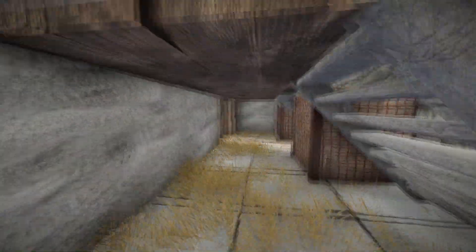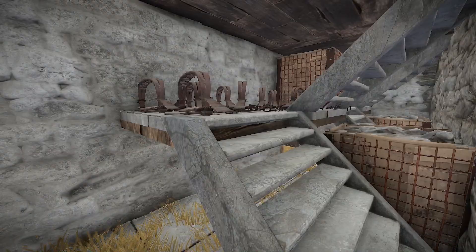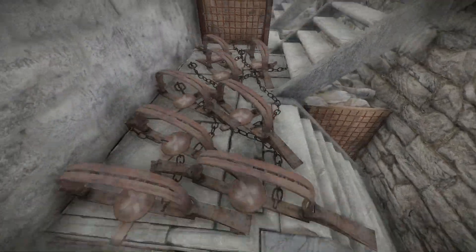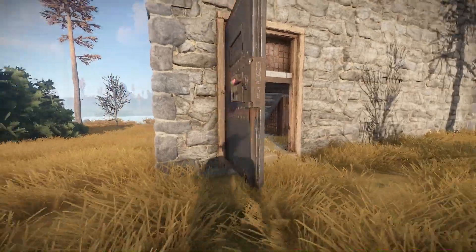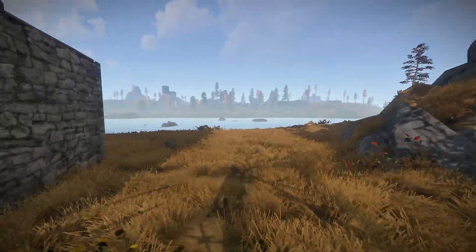As you can see, I just set those two off - I walked underneath and they both went off. Normally it would take two to down someone who's wearing armor and is at full health, but depending on what their health is at, it will vary.